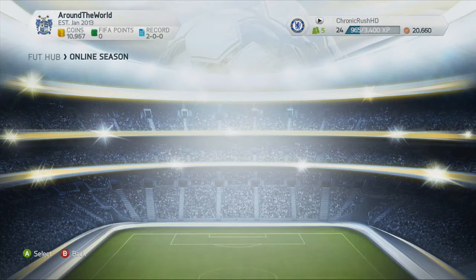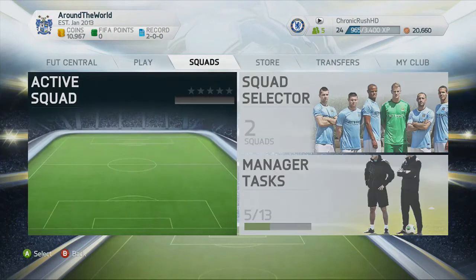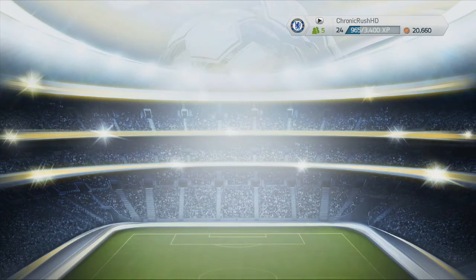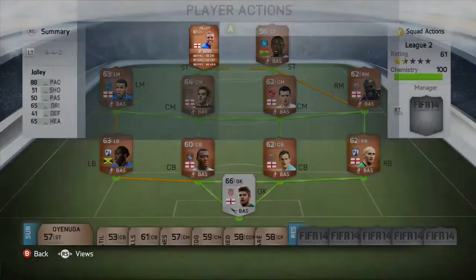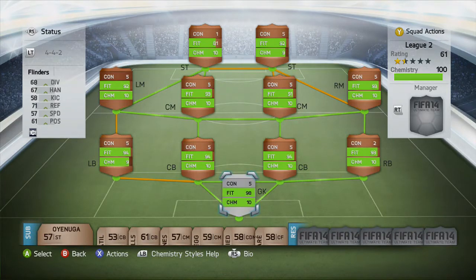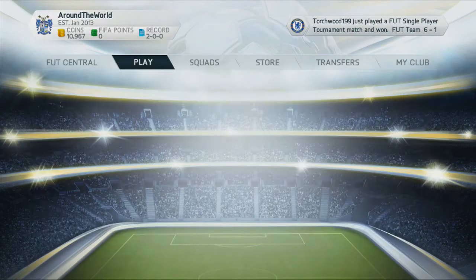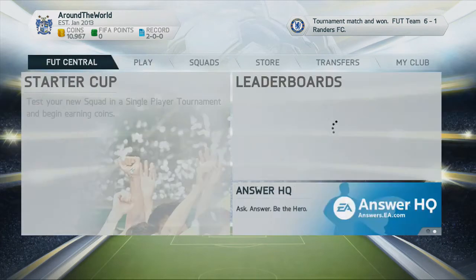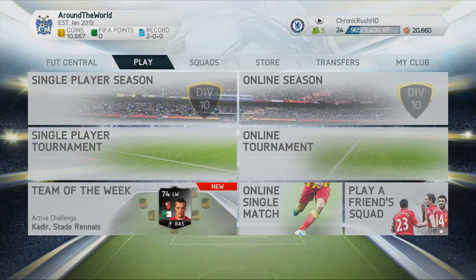Hopefully in the next episodes I'll talk more about how I feel about the game. I need to get used to the chemistry style cards - not too sure how they work. But as you can see, 100 chemistry, 61-rated squad with some very nice players. The defence seems fairly solid - I wasn't losing any battles at the back whatsoever. The strike force could maybe be a bit stronger, and I'll swap out the formation a bit more to get more support up front. But guys, this has been Kronosh - till next time, adios.